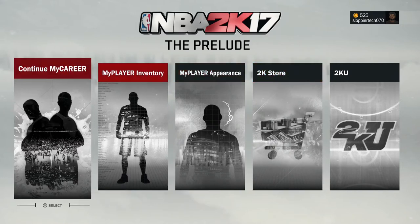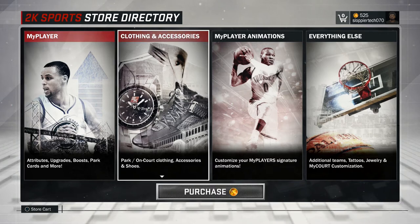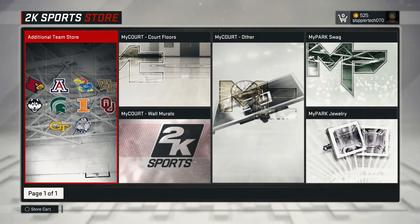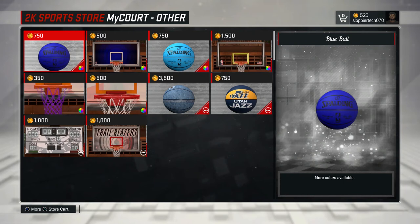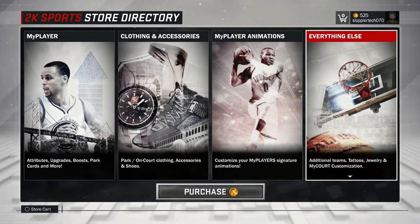What you do is go into the 2K Store, go to Everything Else, and there you will find the Floors. Open this up — you'll find the floor, the scoreboard, the ball, the rim, and the net.